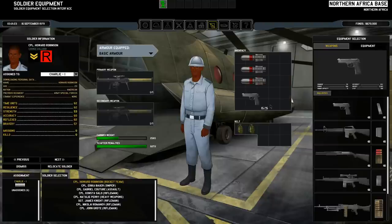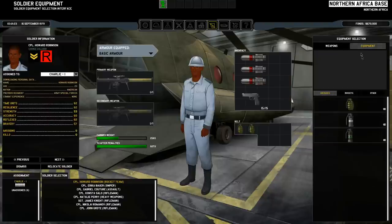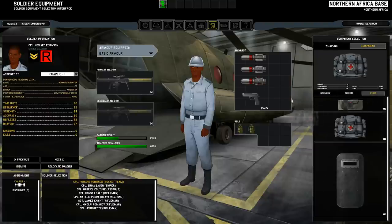And a few grenades, a pistol, and another equipment here — others — a medpack probably. And then you can see it's already in the red because it doesn't have that much carry capacity.